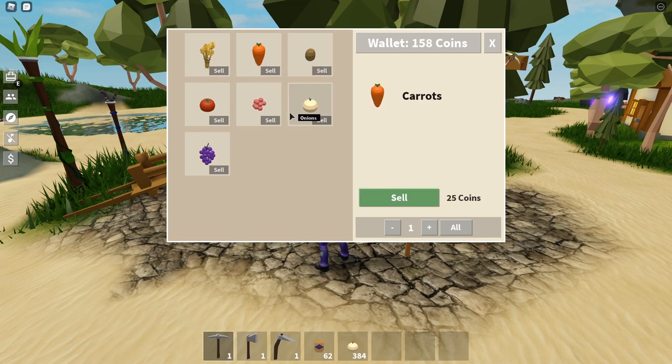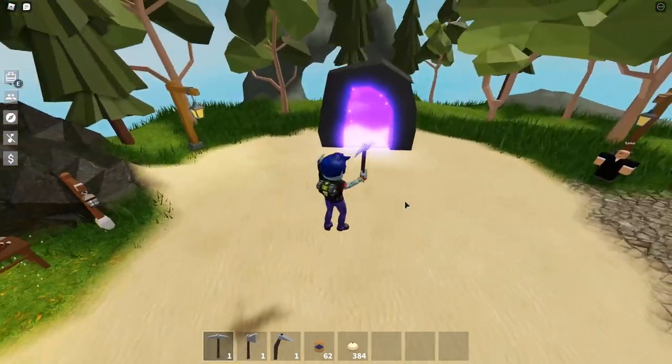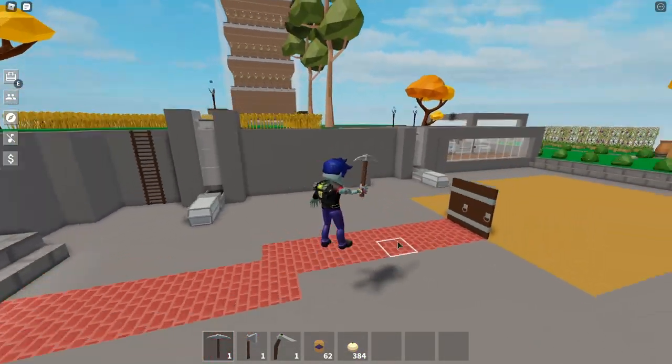These four here - carrots and berries both at 25, grapes at 22, and onions are the best at 30. That's why everyone goes for the onions. I just wanted to show you that real quick, just in case you're brand new and you don't really know why everyone's talking about onions and why everyone's obsessed with onions in this game.